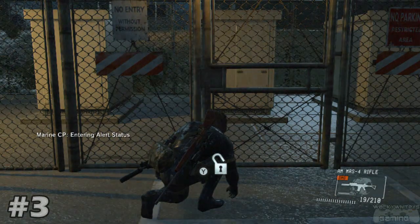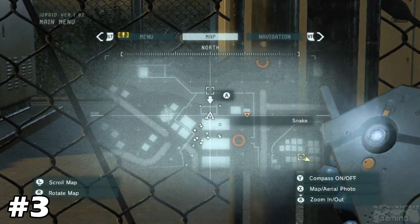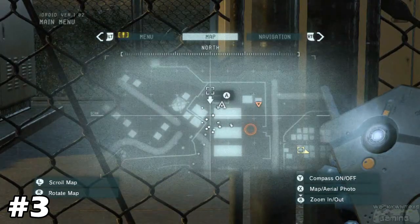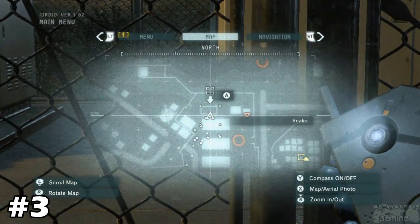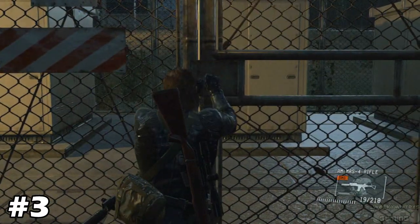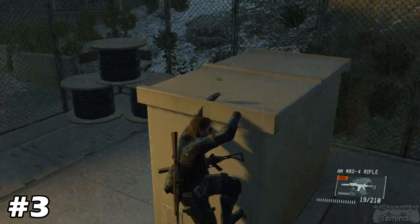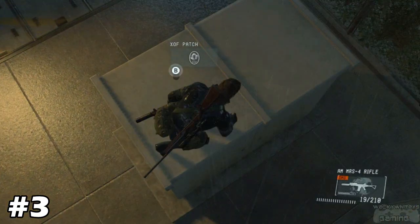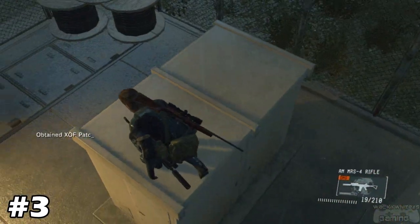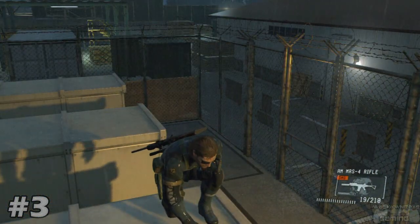We're on to patch number three. You will find it at this location — it's not far from the campsite where we found the second patch. Go up behind these little buildings to this little location where you have to unlock the gate. Climb up and booyah — it's right there on top. Patch number three, out of the way.